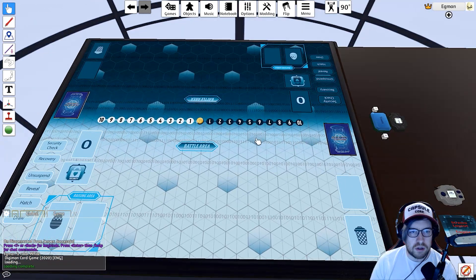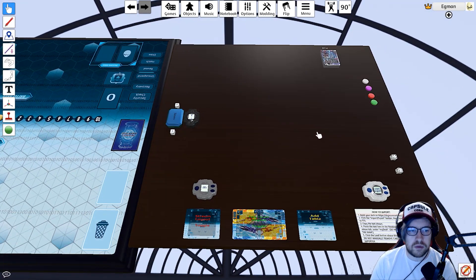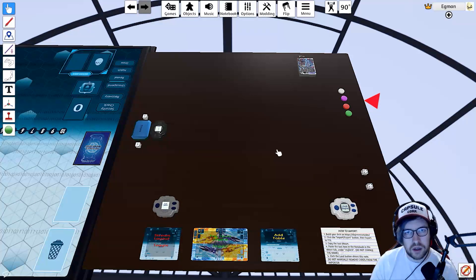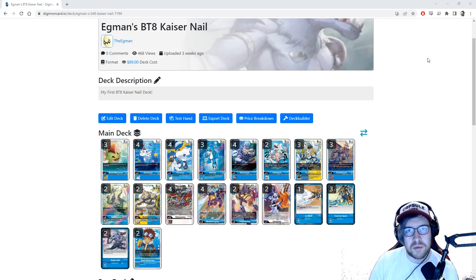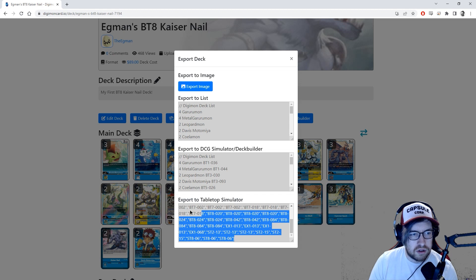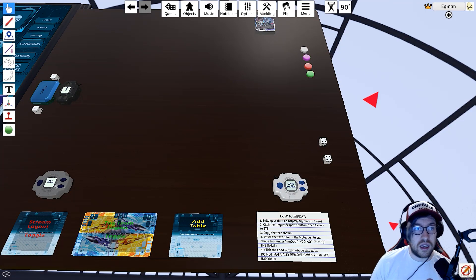Next, let's talk about how to import decks. A lot of people get tripped up or intimidated by this, but it's pretty easy once you know how. You do need to make a list on a third-party deck-building website. I've got my Kaisernail list from digimon card.io — you just hit the Export Deck button. There's specifically a Tabletop Simulator export option, which looks like an array of cards. Hit Copy and take that to the simulator.